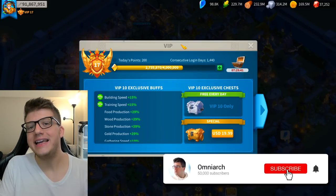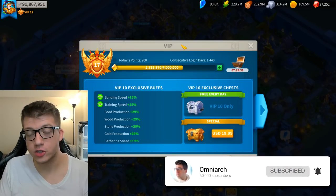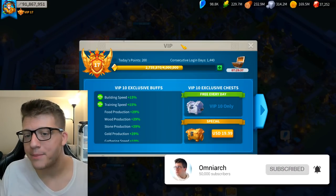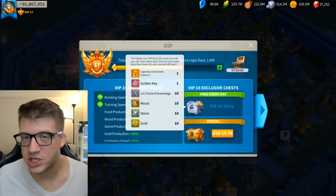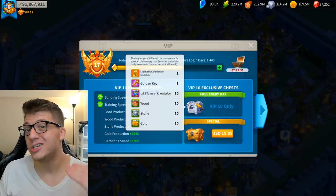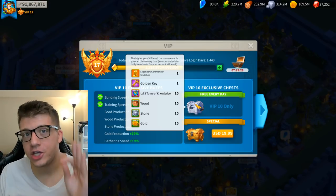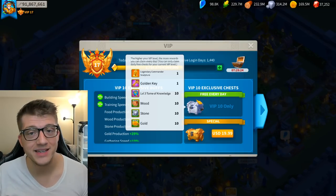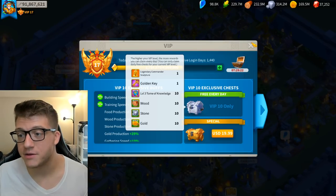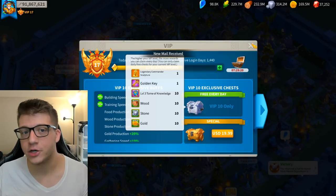The first place you're going to get a ton of legendary commander sculptures for free is through the VIP system. Once you hit VIP 10 you'll get one legendary commander sculpture per day just by logging in. If you're a new player, you'll want to focus on putting gems into your VIP system during the More Than Gems event.